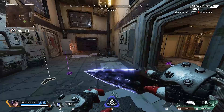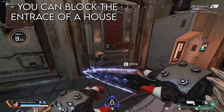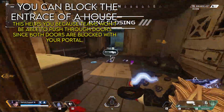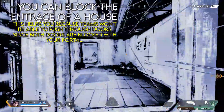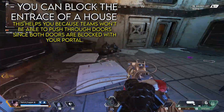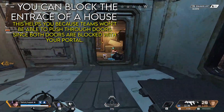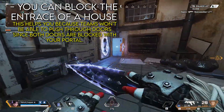This is my favorite tip of all. Your portal can block the entrances of houses so you can't get pushed by teams. Imagine you're alone and getting pushed by multiple teams — just pop your portal in one door frame, go to the other door frame, and pop it there too. Now they cannot enter your building at all. If they try to enter, they just get teleported out. And even if they manage to come back, which is almost impossible, when you come out of a portal you're standing still. So you just watch the portal from safety — no one can shoot you — and when they come out, you beam them.